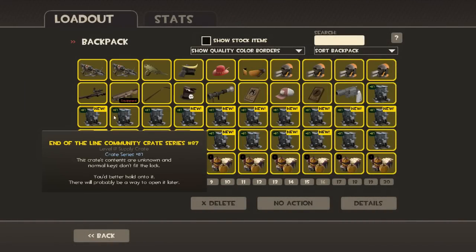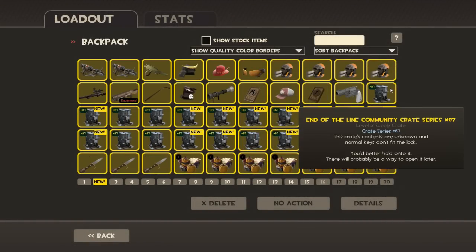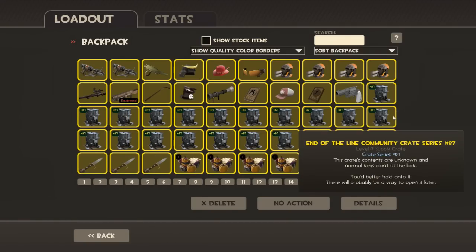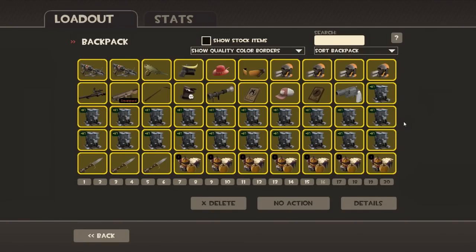Hey guys, what's up? It's rapid. So I just wanted to show you guys about the end-of-the-line community crates. They've recently been added to the drop list and I found a couple, and I honestly just bought a few. I have about 20 here, so I won't really have to buy any more or try to find any more.